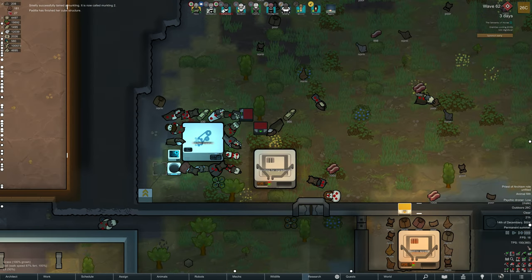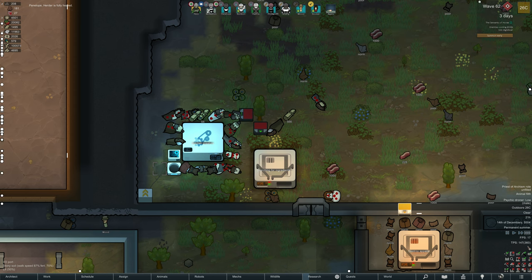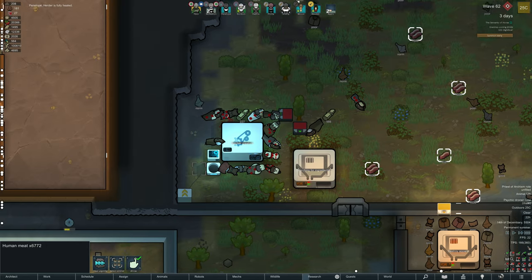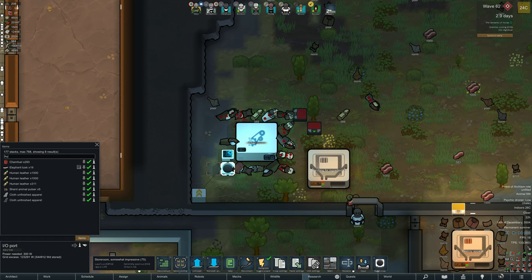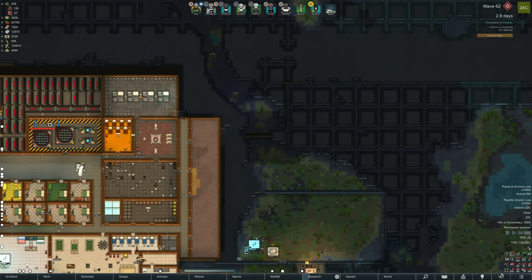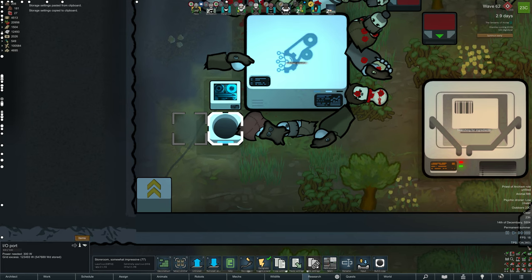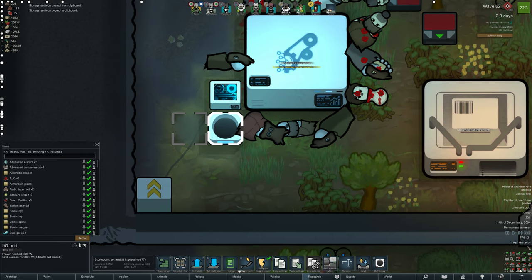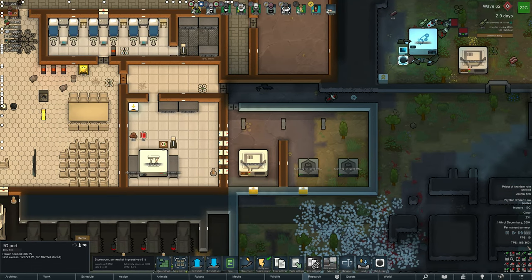The freezer doesn't need to be anywhere near that big, but I just like having a big freezer. I can see at least 9,000 human meat on the map. Grid excess is showing 123,000 watts, meaning we have 123,000 watts over what we need to run everything, which means our batteries and PPCs are going to fill up very quickly after each raid - especially if we use those marauder cannons.